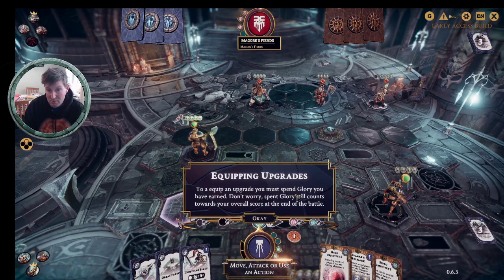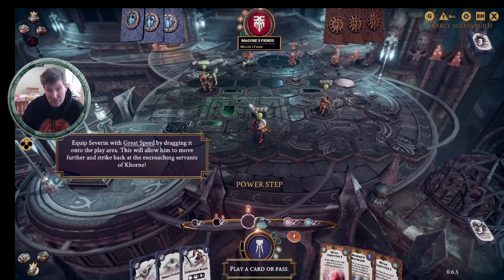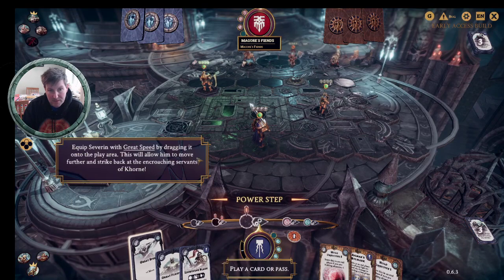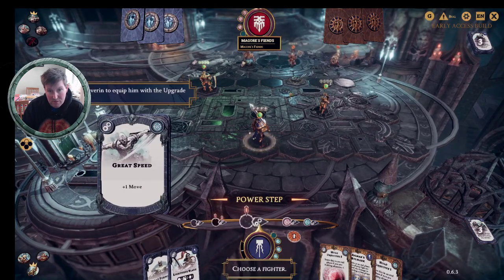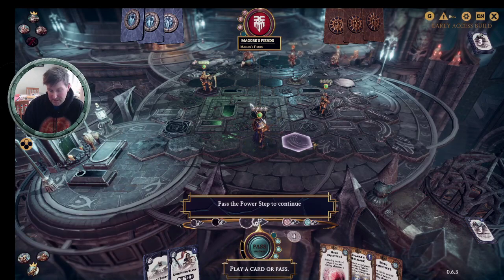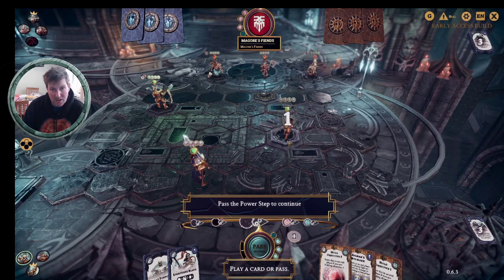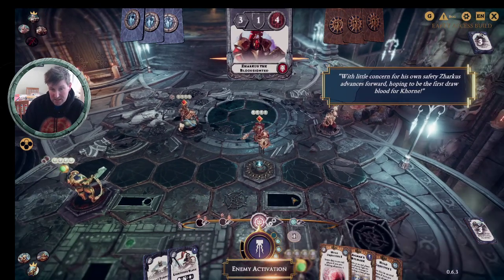Upgrades are power cards that can be attached to your fighters to improve their stats and give them new abilities. To equip an upgrade you must spend Glory — but don't worry, spent Glory still counts towards your overall score at the end of the battle. We can add Great Speed to make Severin faster. You do need to time carefully when to play your upgrades — it's often best to place them just before your turn rather than just after, because if you do it just after, your opponent knows that fighter has a powerful upgrade and may try to kill them.